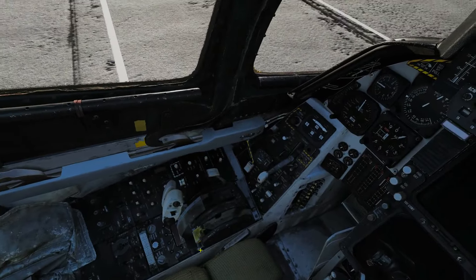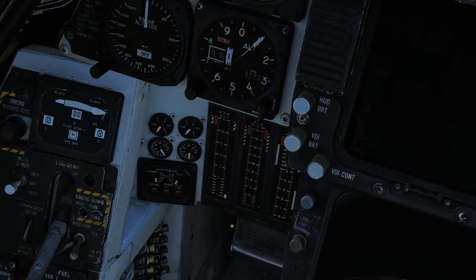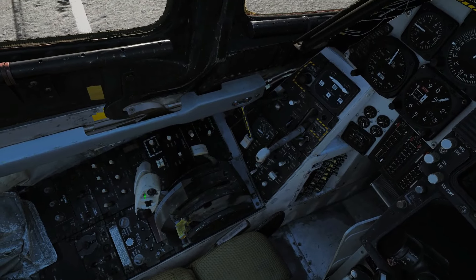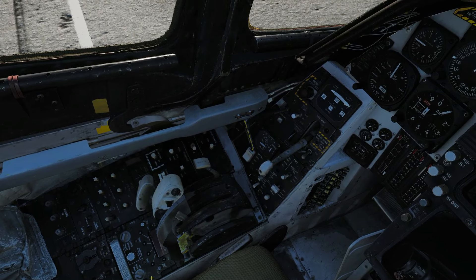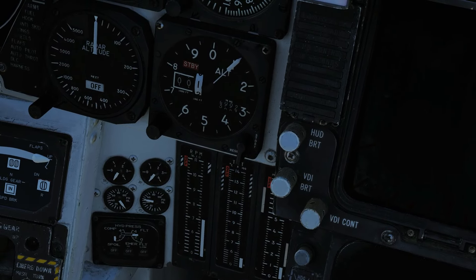Next we're going to crank the right engine. Right-click on this switch down here and wait — you can see it's starting to turn now. Once it's up to the third mark, uncage the right throttle by left-clicking on it. Make sure your physical throttle is in the idle position. The engine should spool and settle — we've settled at 70 percent.